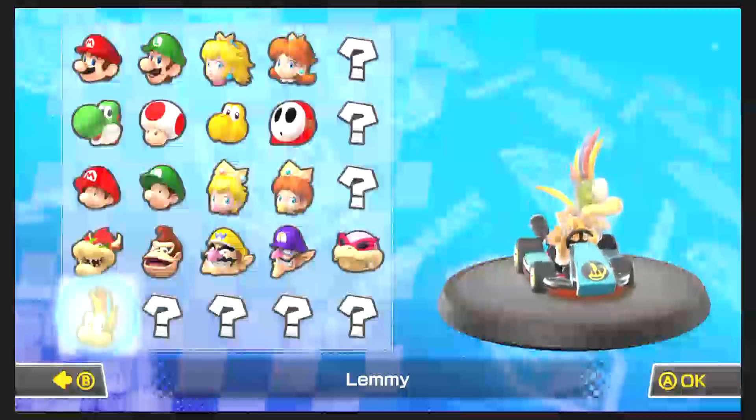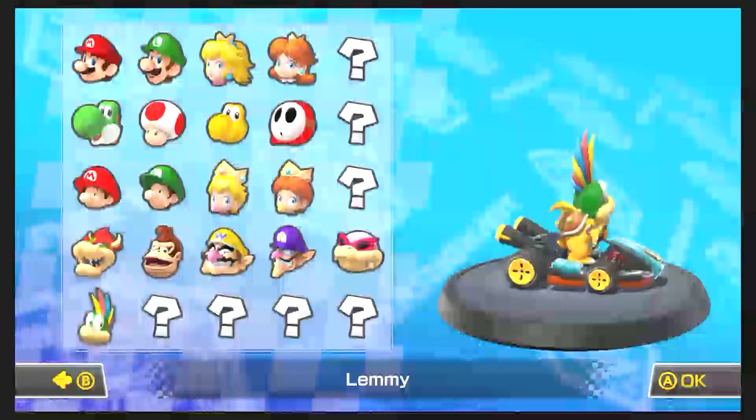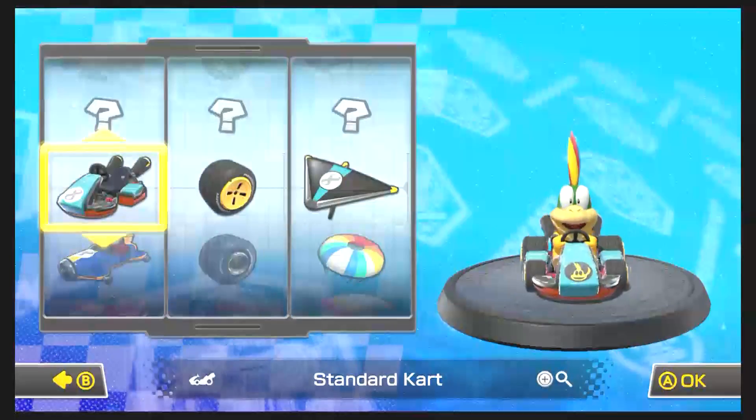Yo, what's going on everybody? Stephen Bear King here with another episode of our Mario Kart 8 walkthrough. We're going to be doing the flower cup next, but we're just going to unlock our new character here. We got another one of the Koopalings, which is awesome.